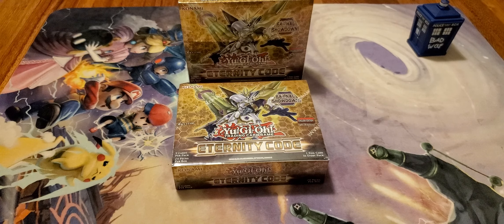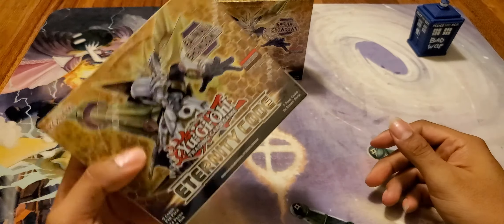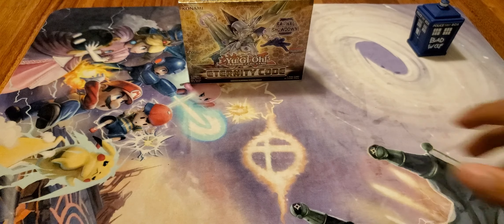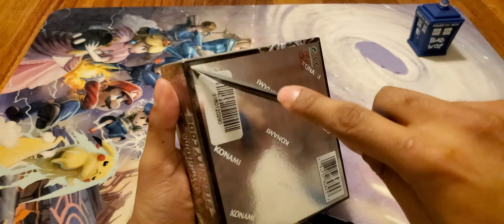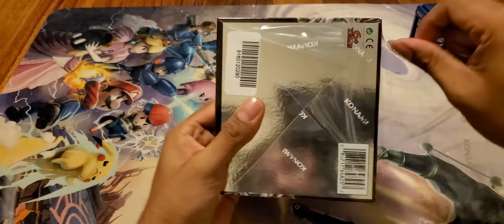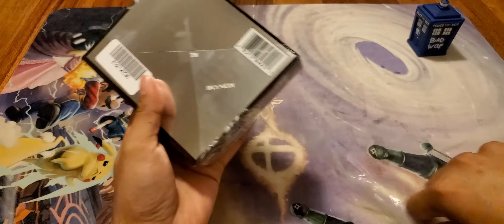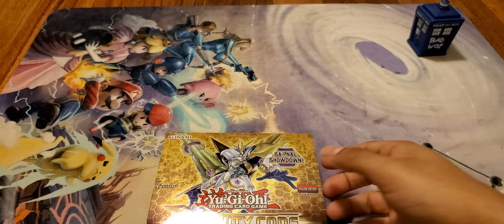Hey everyone, welcome back to the final part — part 12 — of opening two cases of Eternity Code. This is going to be my last two boxes, and let's hope I can get at least one Starlight card, because I have pulled zero so far. I've gone through one case, so let's get down to it.